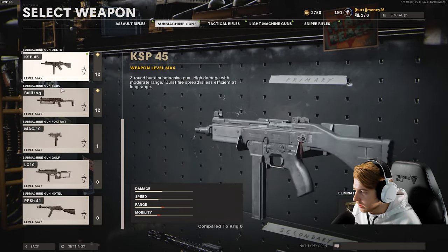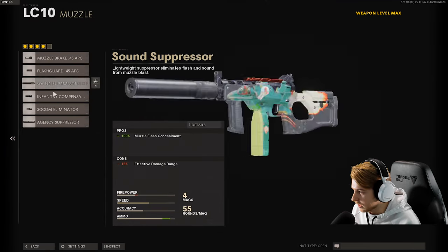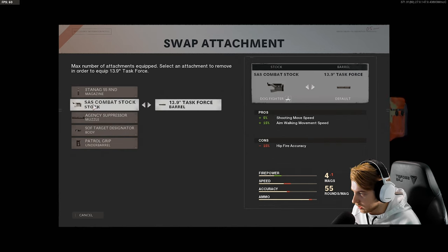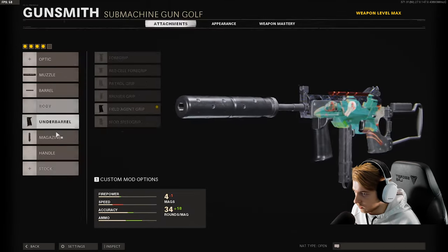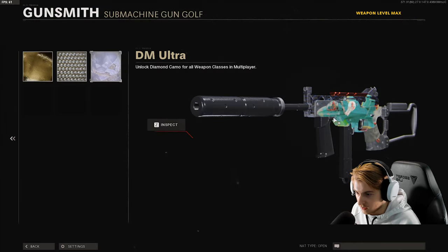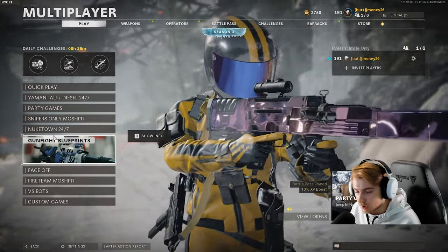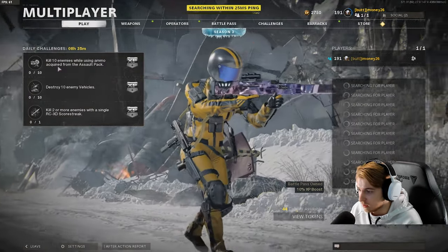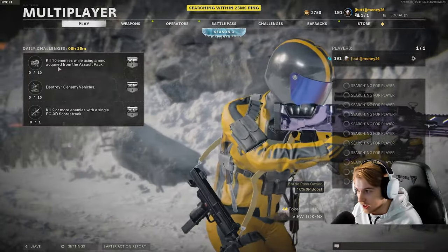I'm going to try the LC-10. I don't even know if this is still the best weapon — it might have gotten nerfed. We'll put the Task Force Barrel on it, control grip is not needed, probably need Field Agent with that. We'll take that off just to have the Airborne Elastic on it. Dark matter on it — you can't even tell it's on there. We just need to find a building to sit in to stay safe from scorestreaks and not make any mistakes.